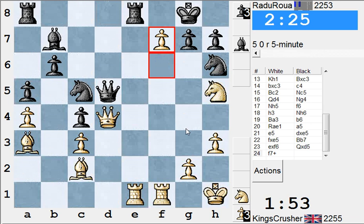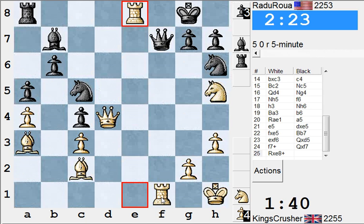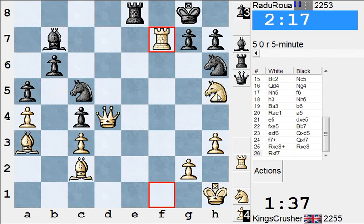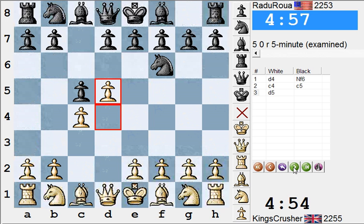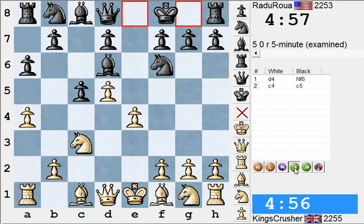f7 for Qg7. He's giving up his Queen here for Re1. If I take on e8 first, then he can't take the Queen, then I take on f7 — don't even lose a Rook. He's resigned. I think that was the crush of the morning. I quite enjoyed that — I don't know about you guys, I enjoyed that one.